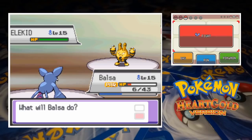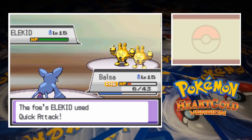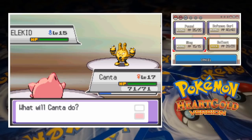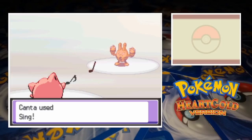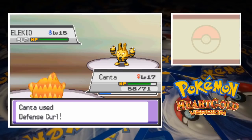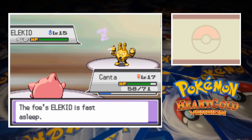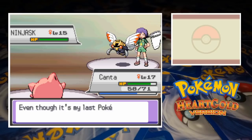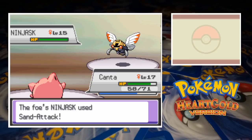Bugsy sends in his Elekid second and knowing that Balsa won't be able to do much with the paralysis and low HP, we leave him in and a Quick Attack knocks him out. That lets us freely switch out to Kanta and she absorbs a Thundershock before putting Elekid to sleep with Sing. We go for Defense Curl to power up our next move while boosting Jigglypuff's defense and then go straight into Rollout. The baby Pokemon can't wake up and is knocked out by two hits of the Rolling Rock attack. Bugsy's down to his final team member and when he sends out Ninjask it's as good as done. The bug outspeeds Kanta to land Sand Attack but the third run of Rollout cracks Ninjask, knocking her out and handing us the win.